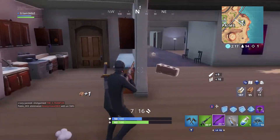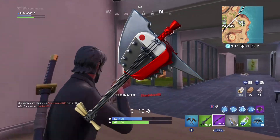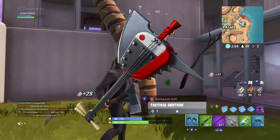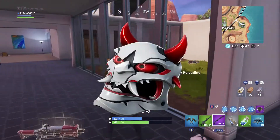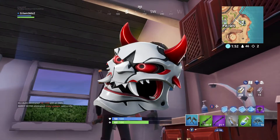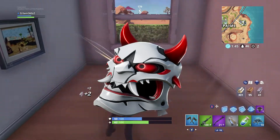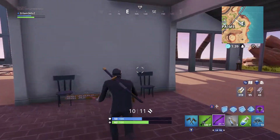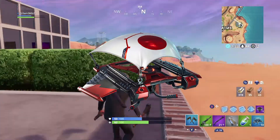Next we have pickaxes, and there's one called the Shamisen Rare Pickaxe which looks like a mix between an axe and a guitar — it's quite a unique looking pickaxe. Moving on from that we have back blings, and we have the Gaze back bling which is an epic back bling that I believe will be part of the Takara outfit set. It's kind of a mask sort of face and looks quite cool. We also have the N-Gage Uncommon Glider which I'm sure is part of that previous set as well.